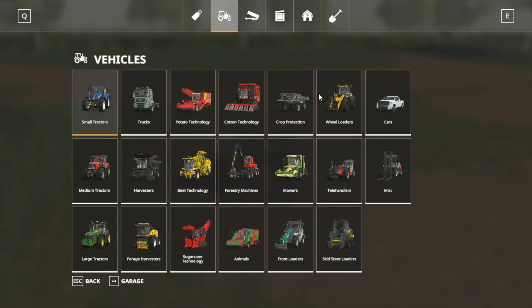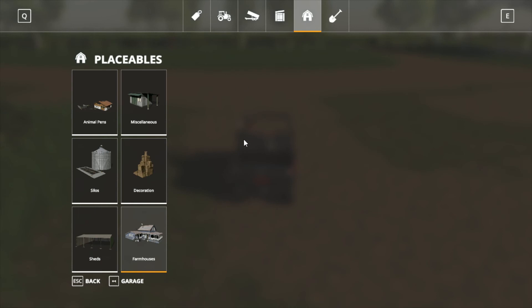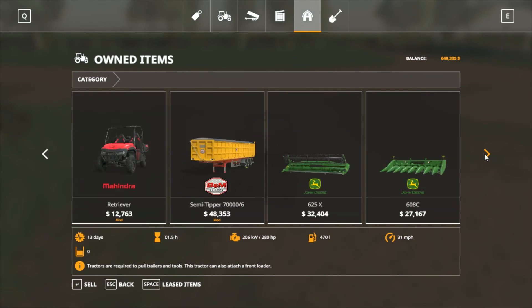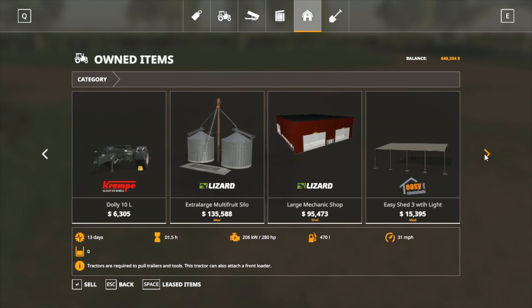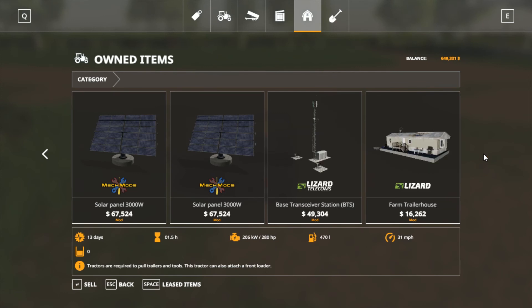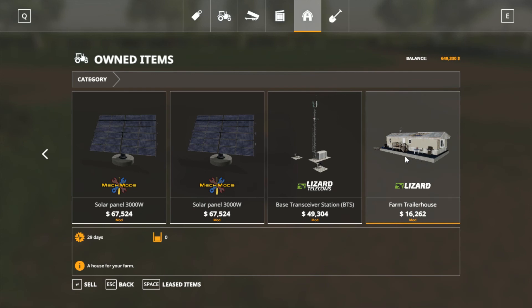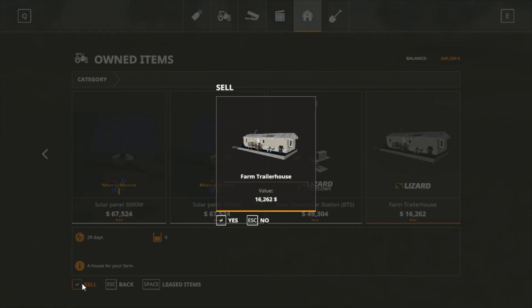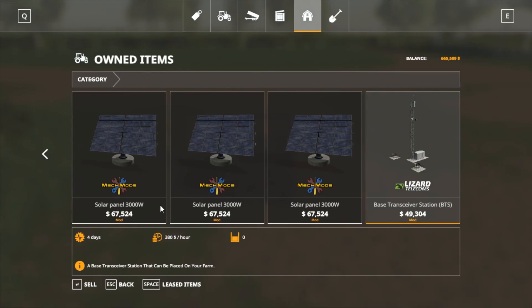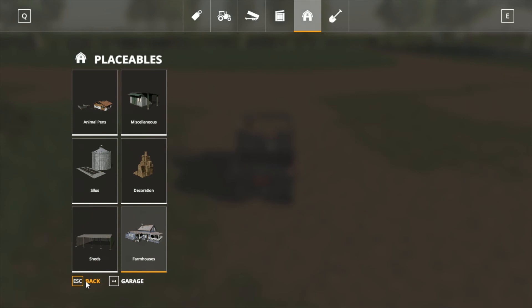All right, let's buy a house! Before I do that I have to go sell the old one because the game won't let me have two houses at once. There we go — I'm gonna sell this. 16,000 dollars. Okay, so I am now homeless.